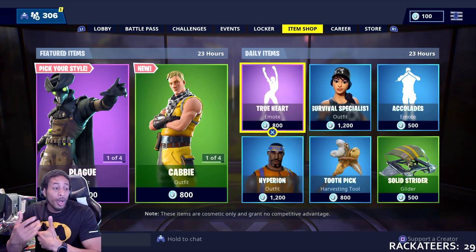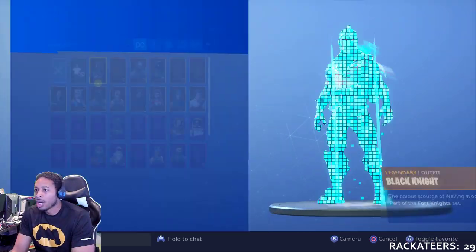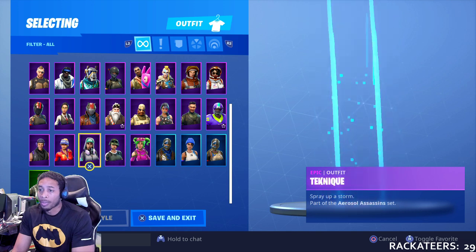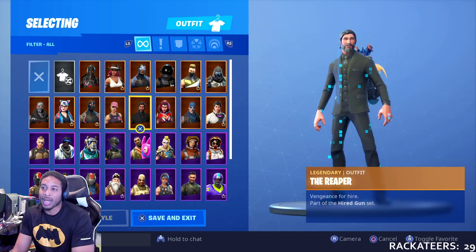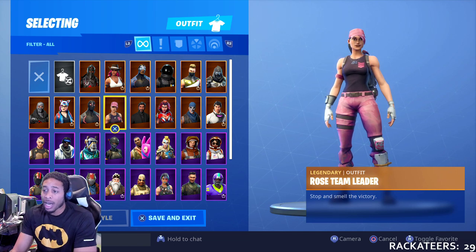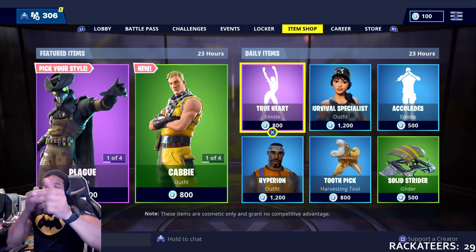If you want to be in the skit, hit me up down in the comments. I'm doing a football skit, so you'll need to have the football uniforms, the referee uniform, or any uniform where the person is well dressed — the John Wick suit, anything where somebody's looking well dressed. That's all I need.